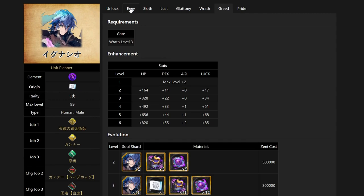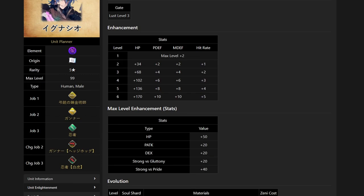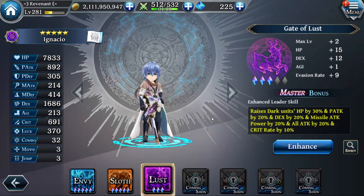After the 6th gate I recommend going for his 1st gate, so you also get a good amount of HP and more P-Attack and DEX. After that, go for his 4th gate for a smaller amount of HP, more P-Attack, DEX, Strong with Scrutiny plus 20, and Strong with Sprite plus 40. His last gate would be his 3rd gate, which is the leader gate that raises Dark Units' HP by 30%, P-Attack by 20%, DEX by 20%, Missile Attack Power by 20%, All Attack by 20%, and Crit Rate by 10%.